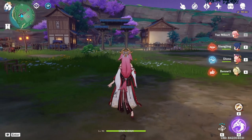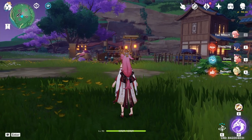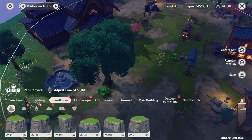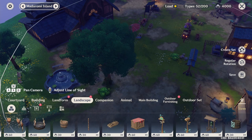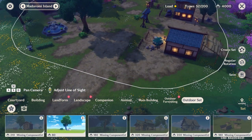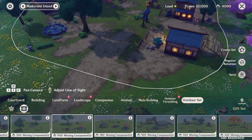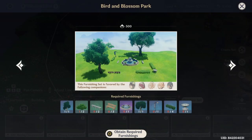Now let's talk about sets — this is a major source of primogems. I've switched my realm style which is why it looks different. You can get 40 primogems per character from sets. You should have one realm style dedicated to buildings and landforms to boost your adeptal energy and realm currency generation, and a separate realm style for your outdoor sets. Note that you need to buy furnishing set blueprints to unlock these.